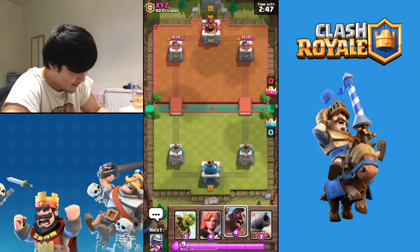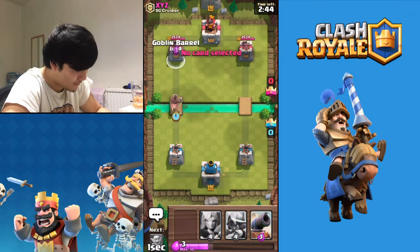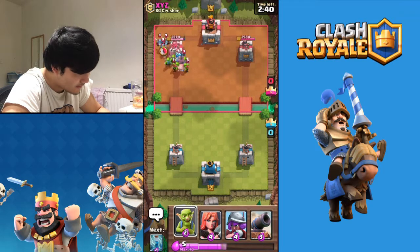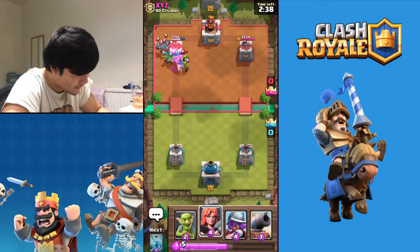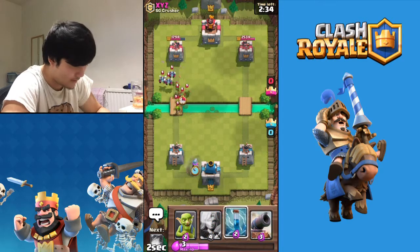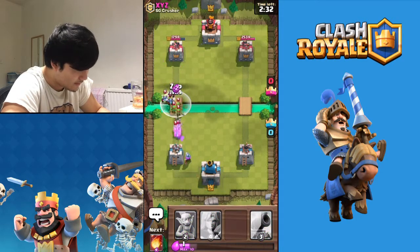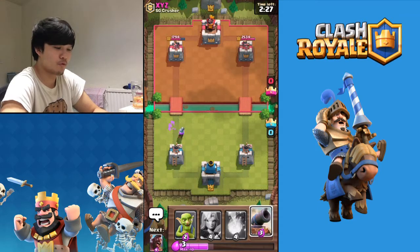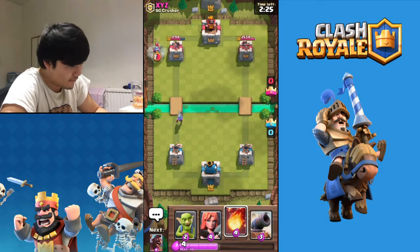We're going to start with a Hog Rider straight away, pretty aggressively. They're probably just going to go Goblin Barrel - like this - he's got some goblins and he's got some minions. Hopefully I can get my arrows ready, but if not I'll just zap everything. So cool - perfect guys, we're off to a good start!